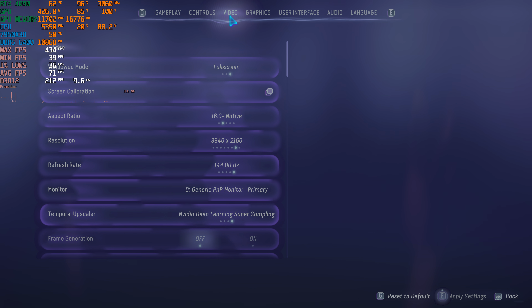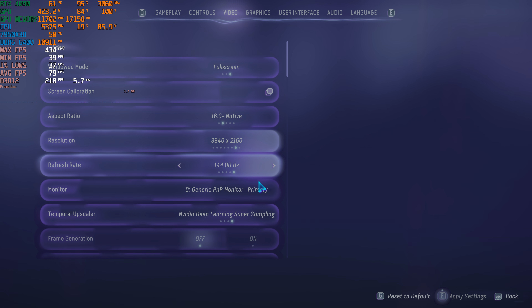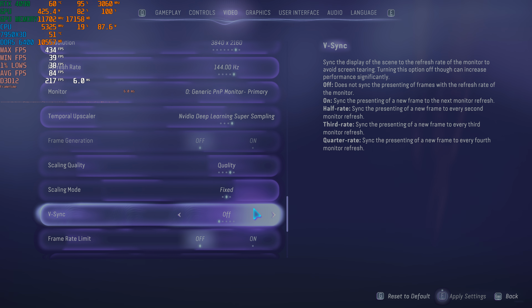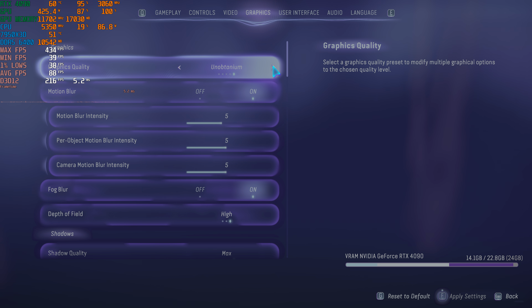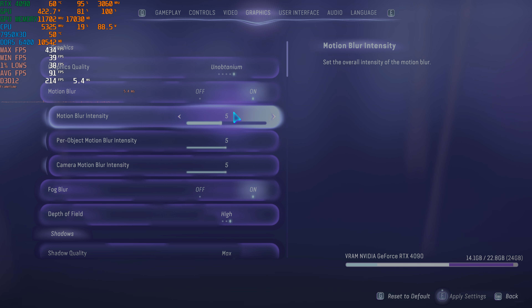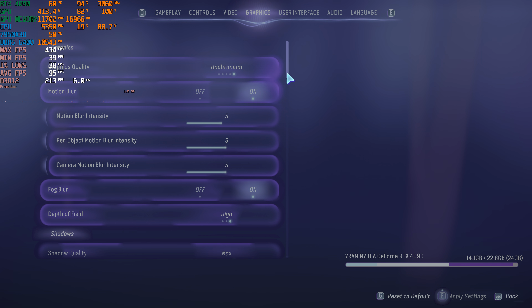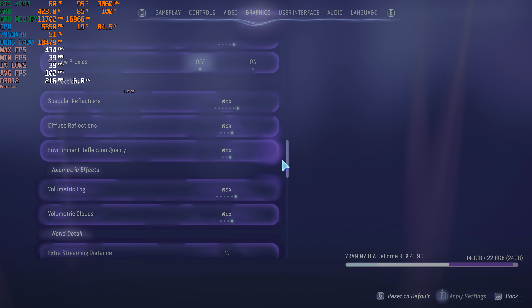So firstly, as always, I'm going to show you the graphics settings real quickly. We are running a resolution of 3840x2160 on my 4K display. We are running the DLSS quality mode, which is actually required because I'm using the Unobtainium graphics setting. We do already have the Unobtainium graphics setting, which is an unlocked graphics setting that's probably meant more likely for like a 5090 graphics card for the future. But we do have that unlocked. All the other graphics settings are fully maxed out, and whenever you use the Unobtainium graphics setting, these settings here show max because that's basically the max what Unobtainium brings to this game.